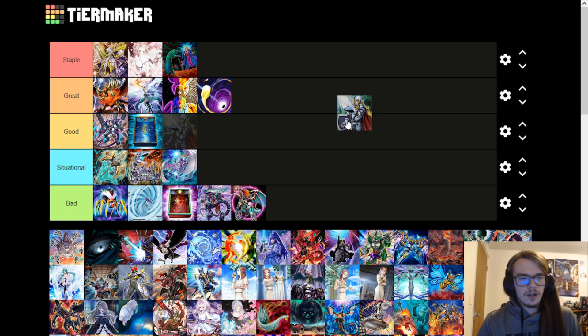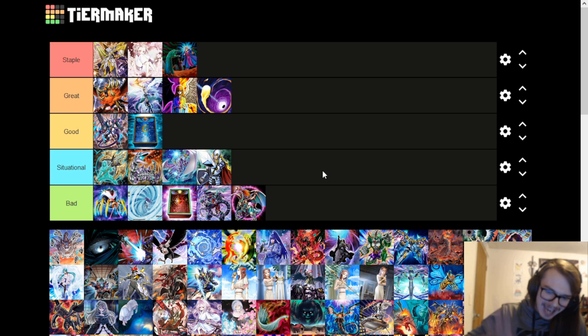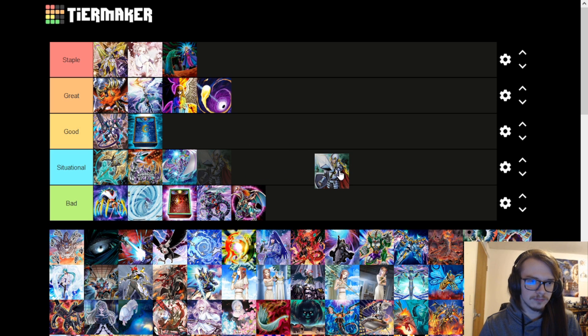Crossout is going in situational. If Maxx C is in the format, you basically need Crossout with a lot of combo decks to have answers to the bug. If Maxx C is not in the format, Crossout is okay at best — you don't have a centralizing hand trap you need to get rid of. However, it's still good at negating a hand trap or something your opponent might have. In tier zero formats with a lot of mirrors, being able to banish a card and say 'you don't get to activate that' is pretty decent.